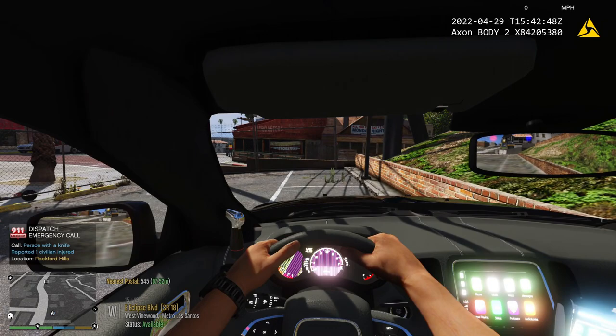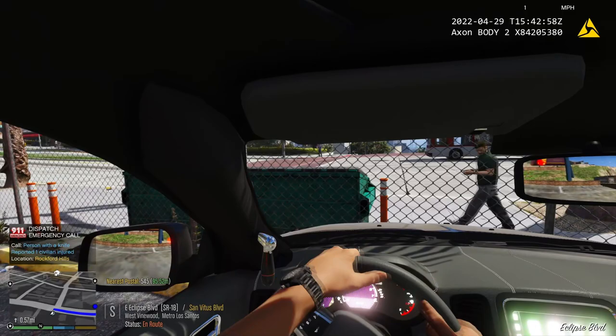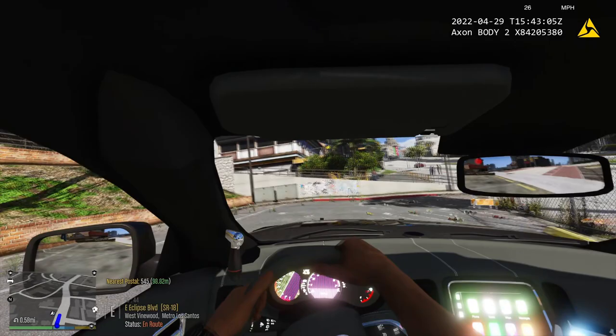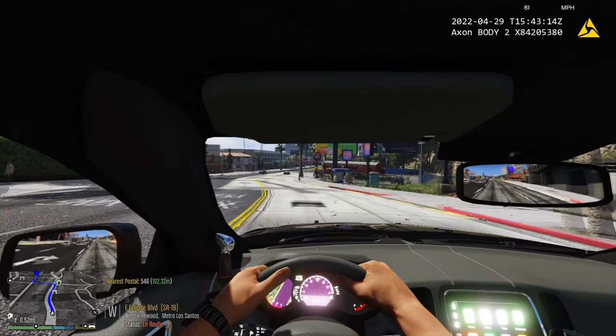Dispatch, we got a report on Madway Thunder Drive. Show me en route, 10-4, copy that Ocean 128. We got a call about a person with a knife — report of one civilian injured. So we're going to go ahead and respond. It's just going to be a Code 2 response.